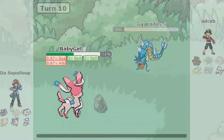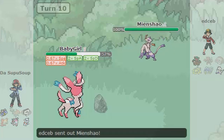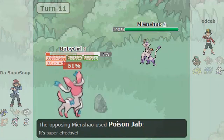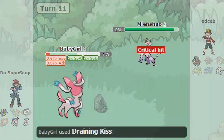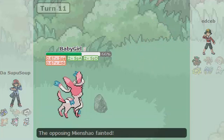He sends out his Mienshao and uses Poison Jab — it's not STAB, but it could have taken Sylveon out. Then a Draining Kiss — the crit probably wasn't even necessary because it would have died anyway. All of my health comes back and then he forfeits.